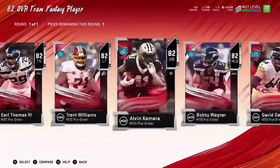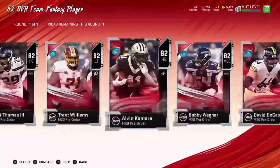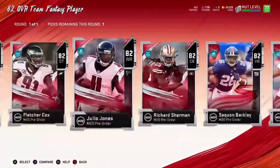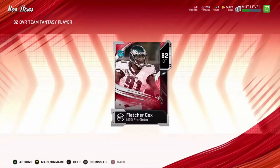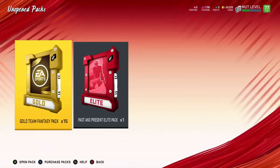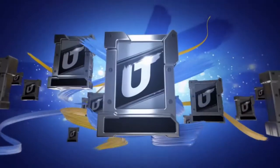Here is the 82 overall free team fantasy player. I decided what I probably want the most is a D-tackle. I was going to go with Damon Snacks or Fletcher Cox — I decided to go with Fletcher Cox. I liked his card better. He's going to be my starting D-tackle, probably on the line for a while. The reason I picked him is because all the other cards I could probably easily get at a higher overall, like wide receiver or halfback, but D-tackle is very expensive.